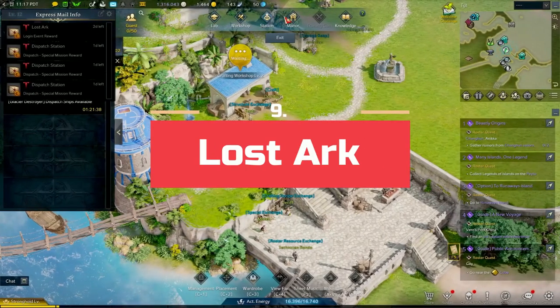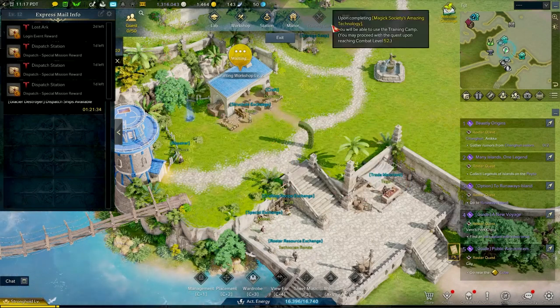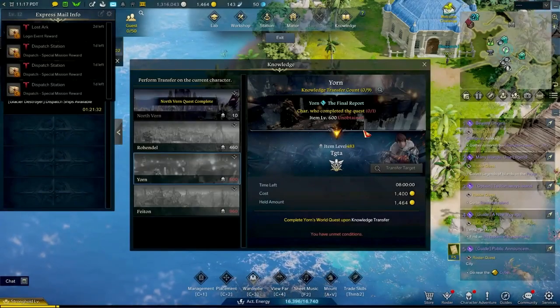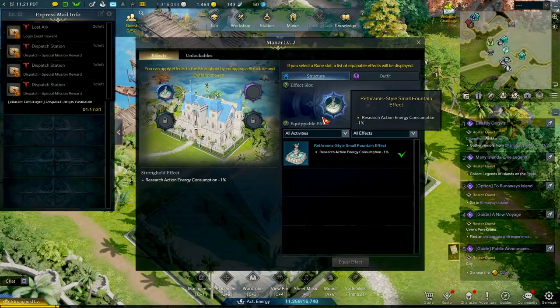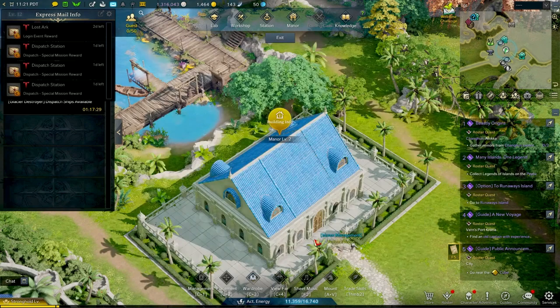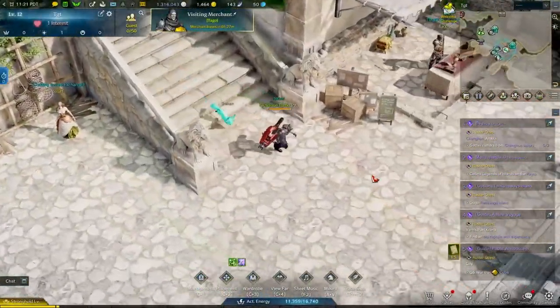9th place goes to a newcomer. Lost Ark's player housing is called Strongholds. Strongholds aren't restricted to just a house or a castle, but give the player an entire island. You can decorate, progress, and manage your stronghold and even use the system to craft useful items. Buildings such as the laboratory, workshop, manor, and training camp are all useful and can be upgraded.